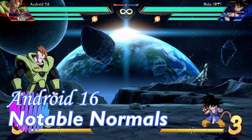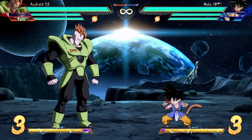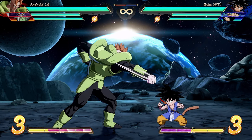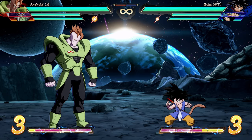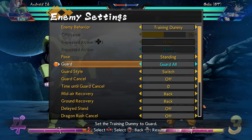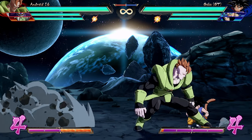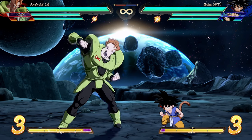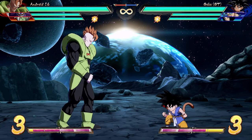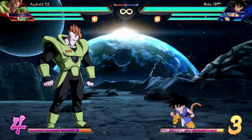For notable normals: stand light is a seven-frame jab, so not the fastest, but for a seven-frame jab the range is incredible. Most moves couldn't begin to connect from this far away unless they were a medium. Compare to Broly who also has a big seven-frame jab, but his whiffs against smaller characters and crouching opponents. For 16, it doesn't matter how small the character is or how low to the ground — he will always connect. At this range, nothing else can connect as fast as one of 16's jabs.